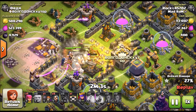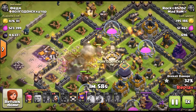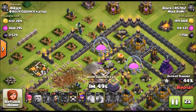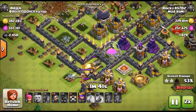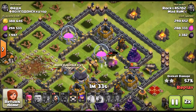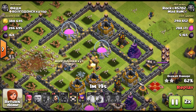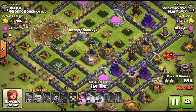Everything's going really well right now. Drop the heal so the giants can stay alive while they're working on everything. I haven't grabbed too much loot yet, so hopefully we get some of this. We speed it up — wizards on the outside, giants working toward the inside core. We've got stuff working down here and up top, still a few wizards to drop, clan castle troops, and the queen. The giants are taking a lot of damage but we're about half a million right now.